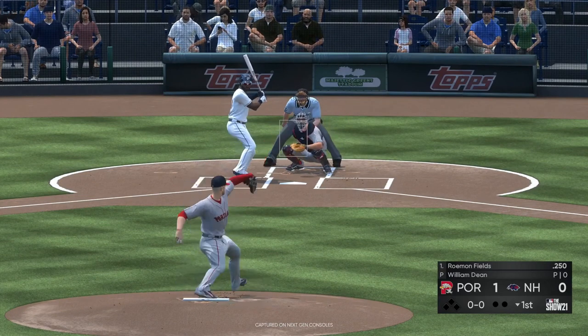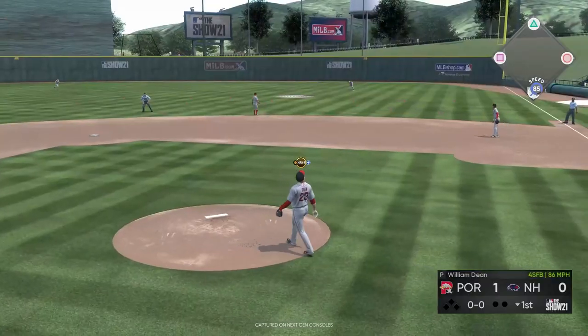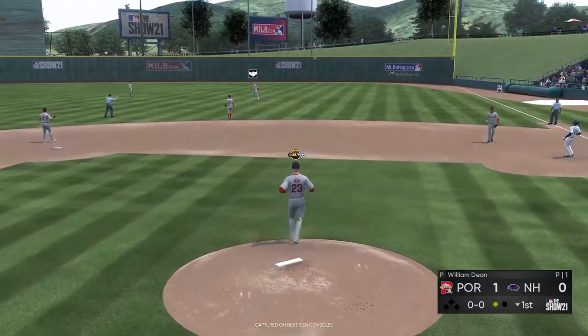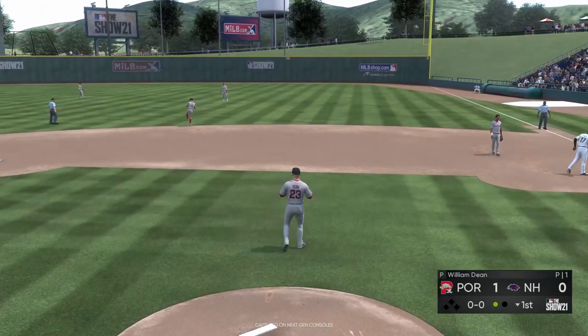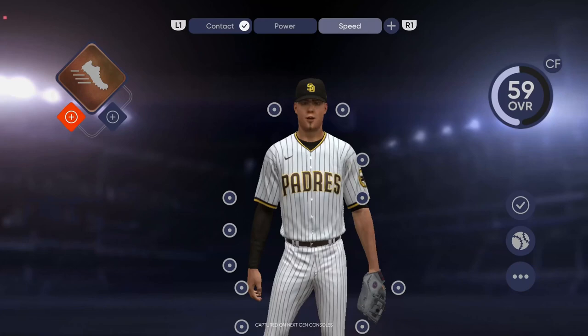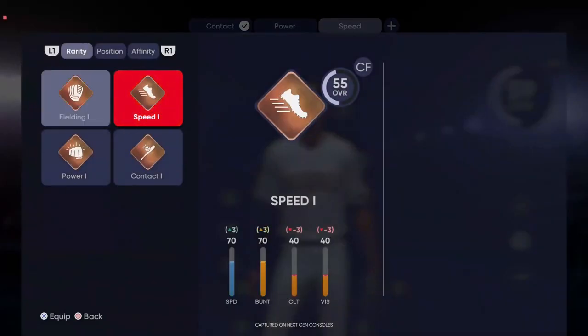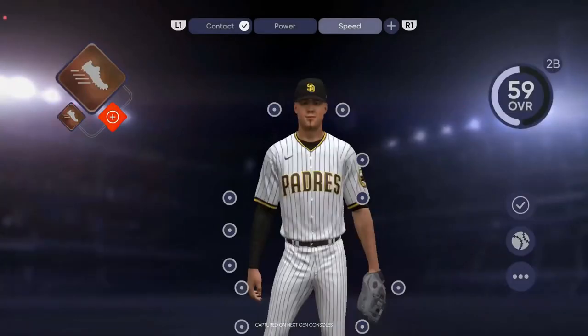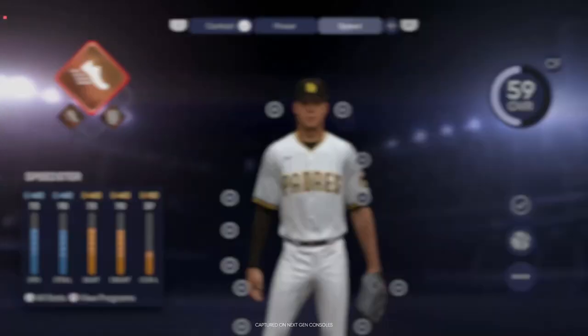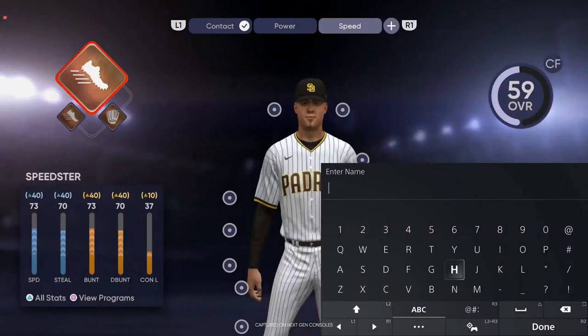The two-way player option will add a nice twist to your career, making decisions about what you do more important than ever. And lastly, you're able to bring your Road to The Show player into Diamond Dynasty directly from the mode for the very first time. This new Ball Player feature is only available to transport from Road to The Show to Diamond Dynasty, though in the future you'll likely also be able to take your fully developed Road to The Show player into Franchise mode to put on the team of your choice.